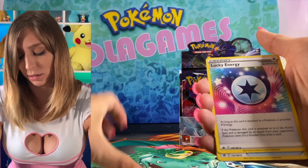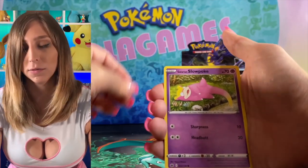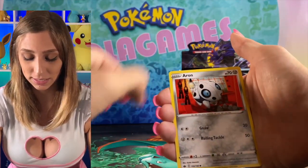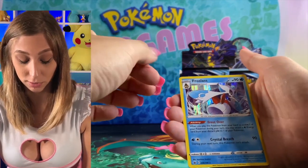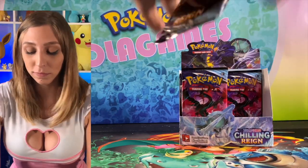Steel Energy, Porygon2, Lucky Energy, Justified Gloves, Love Gloves, Slow, Snow, Venipede, Snorunt, A-Runt, Egg for the reverse, and then a holographic Frostlass. Very cool.